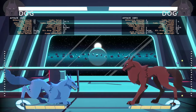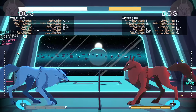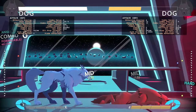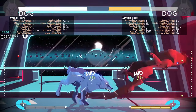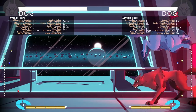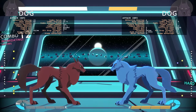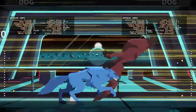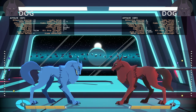His other super is two quarter circle back plus medium or kick. It's high damage, slower, but goes almost full screen — it does go full screen. It does a good chunk of damage, like half life if you can combo into it. Those are his supers.